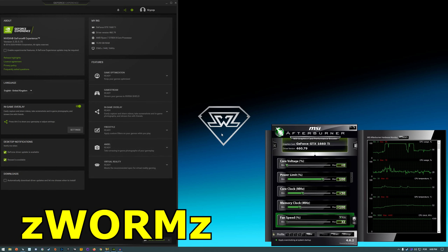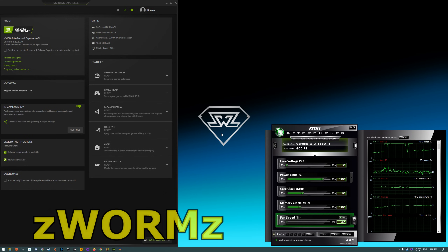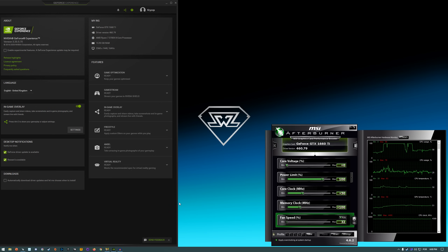Hello guys, Chris here and welcome back to another video. In this one I'm going to be testing the GTX 1660 Ti in Cyberpunk 2077. This is the Zotac Amp Edition of the card. I'm running it with the latest NVIDIA drivers 460.79 and also with a Ryzen 7 3700X and 16 gigs of RAM.